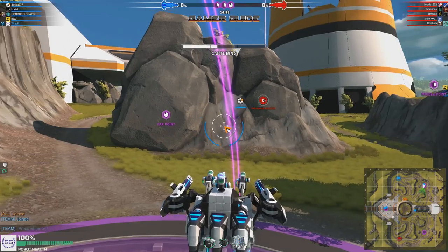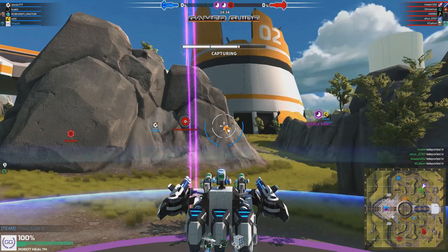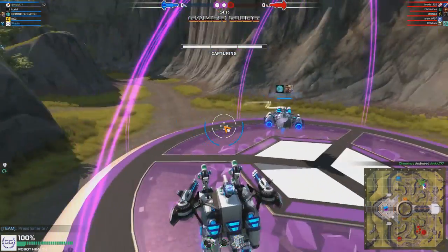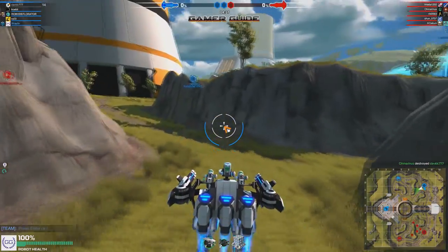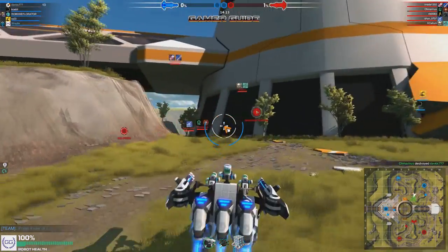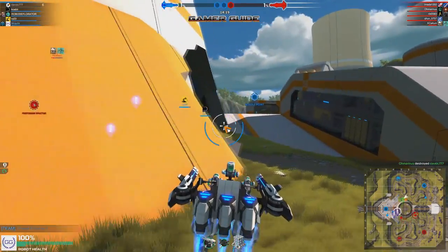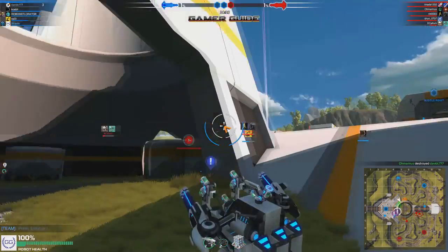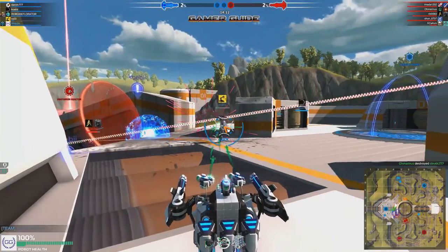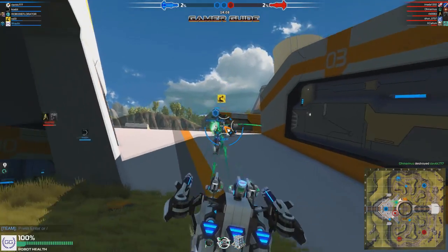Let's go and take this point real quick and then we'll pop on over and see if we can try out these nanos. I want to see what they look like when somebody is actually hurt. I think these are the medium grade ones, not the very best caliber of nano, so they shouldn't heal quite as quickly. But I want to see how good they are now — if the medium ones are really the right choice or if you just go with constructors still.